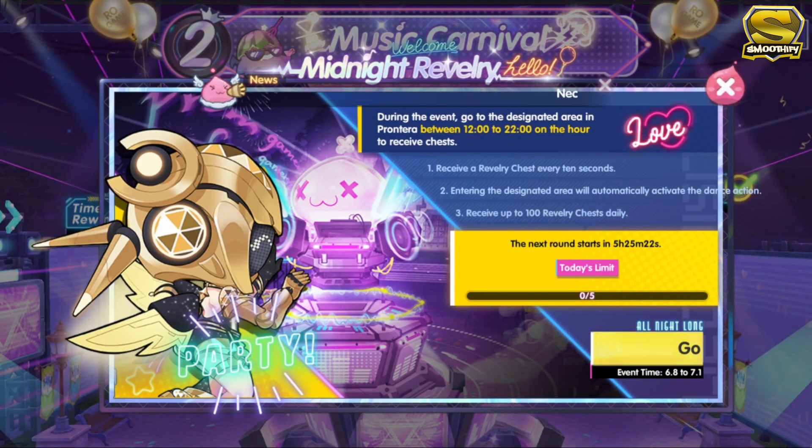The next event is the midnight revelry, which is basically the same as when you are gathering Odin's blessing in Frontera. You will just go to Frontera during the designated time of the event and you will receive a revelry chest every 10 seconds.